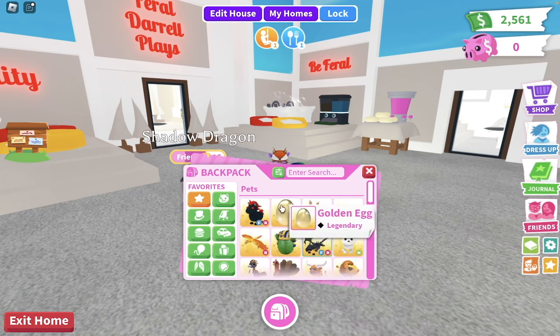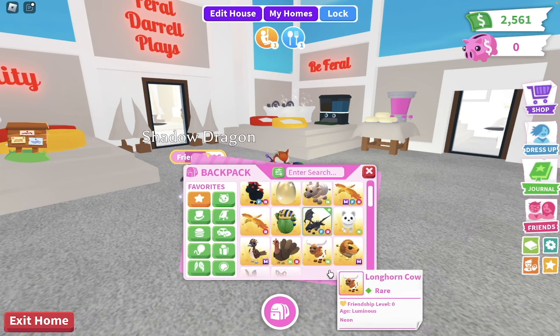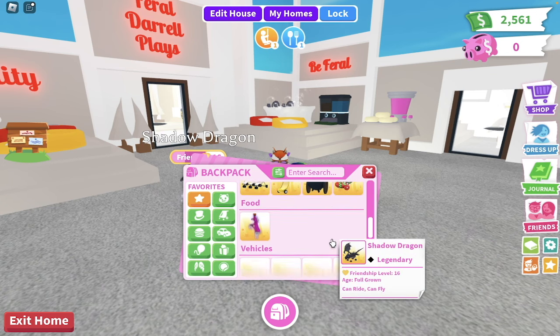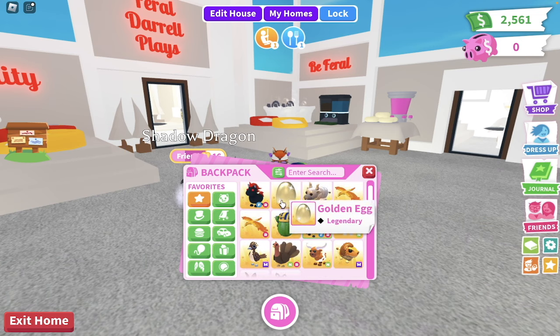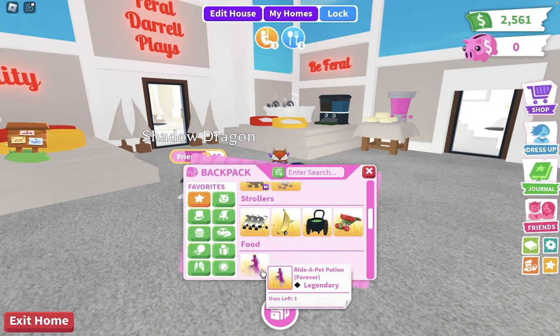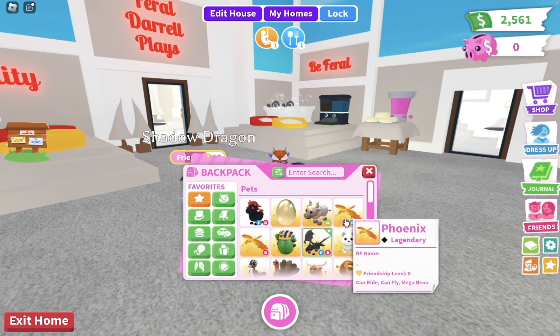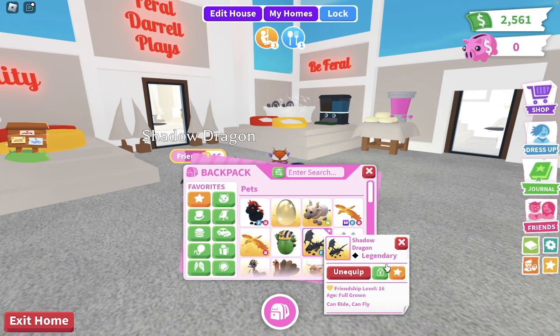Before we even get there, first we have to figure out which pets we are willing to trade and which pets we are looking for, which is the hardest thing to do sometimes. For me, I'm going to start off by selecting the things I want to trade: a ride potion, a golden egg, a neon metal ox, and a phoenix pet. I might expand to more pets later in the video.